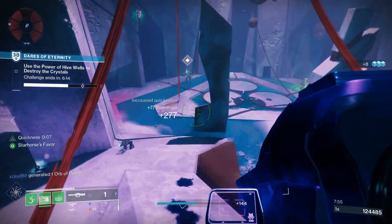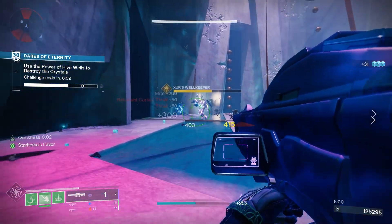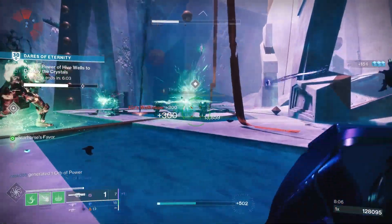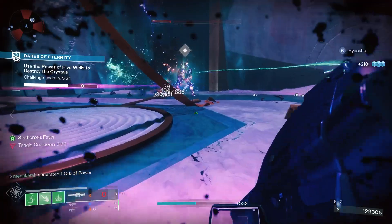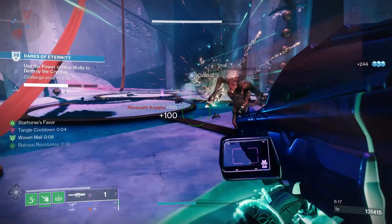If you haven't got access to that, Altars of Sorrow is another good location — you can find that on the Moon. The start of the Grasp of Avarice dungeon is another good place to level up Catalysts, and you've also got plenty of lost sectors all over the planets and moons. Blind Well on the Dreaming City is a good alternative too. Ideally you want to be running activities solo so you can maximize the amount of enemies you're killing.